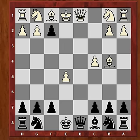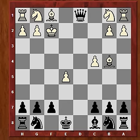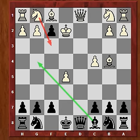First of all, if king takes f2, queen takes queen. If king e2 — the only move — you might have noticed that if the knight on g1 wasn't there, Bg4 check would win the queen.